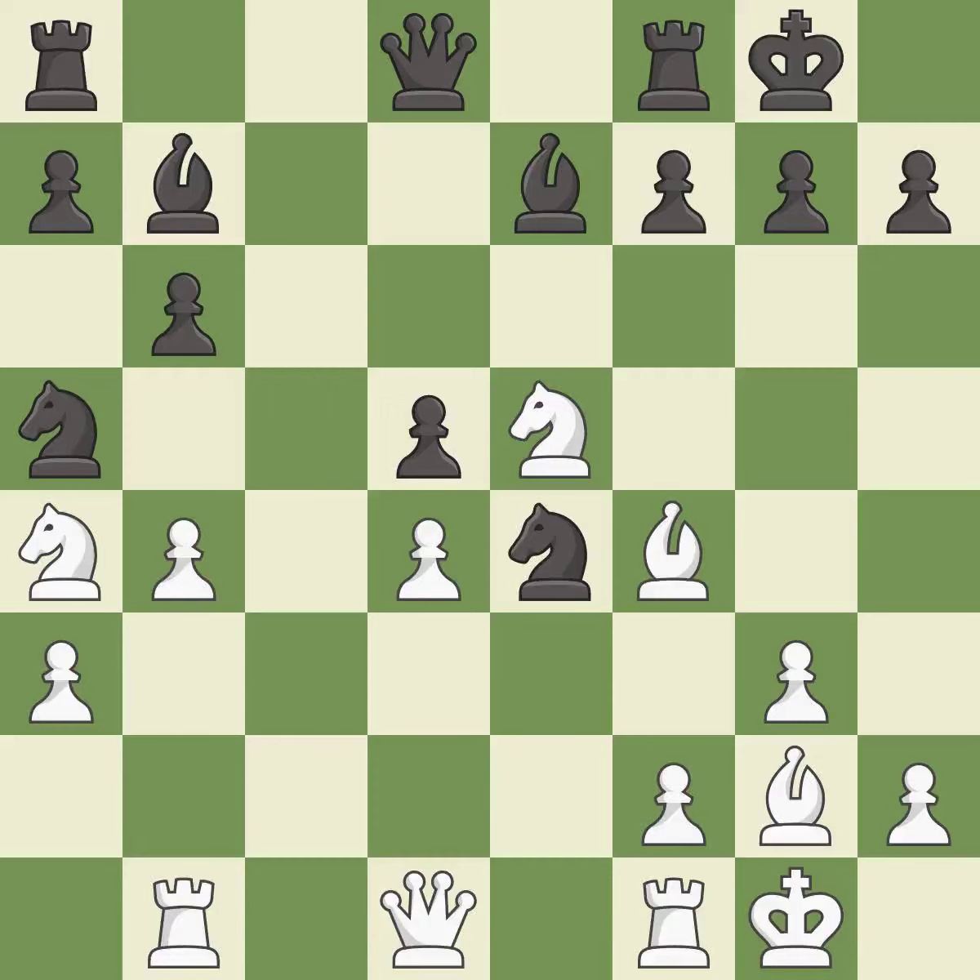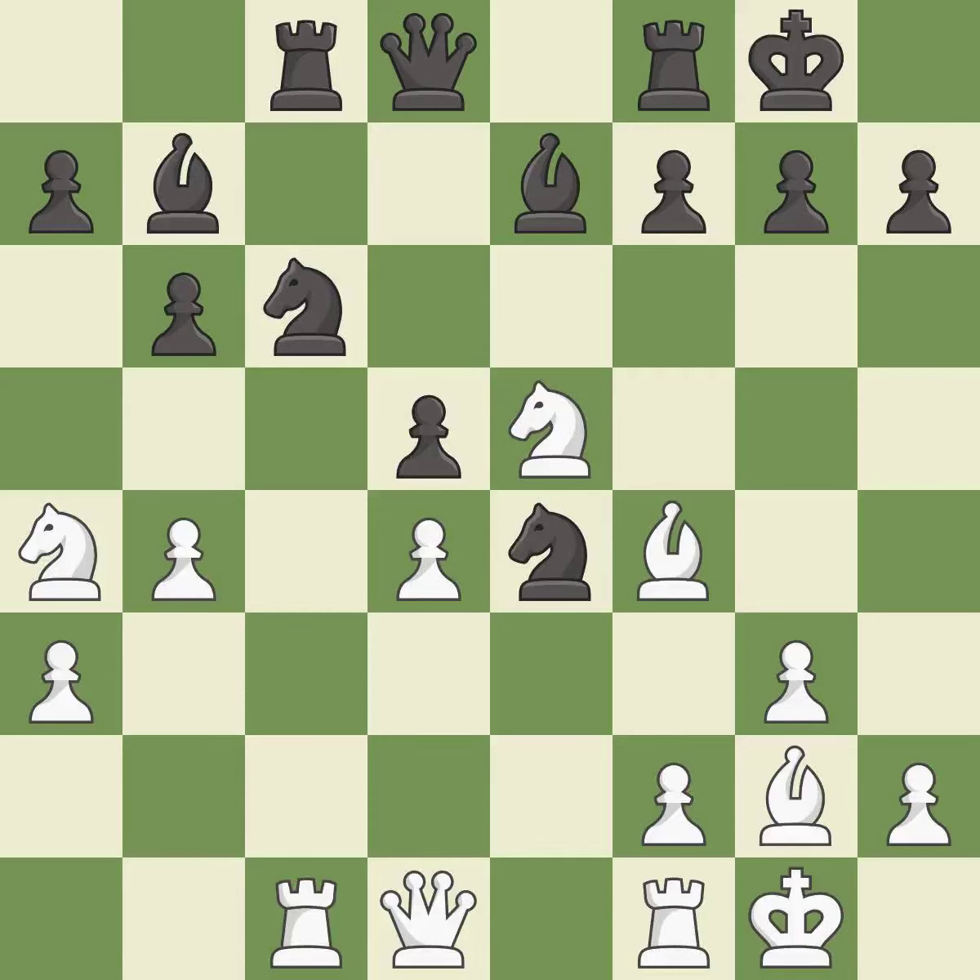This blocks the attack on a pawn that could have been captured — it is best. This offers an equal trade of pieces. This threatens to take an open file with a rook. This takes an open file, a common method for activating a rook. The knight is now adequately defended. This wins time by threatening a rook and forcing it to move away — it is a great move.